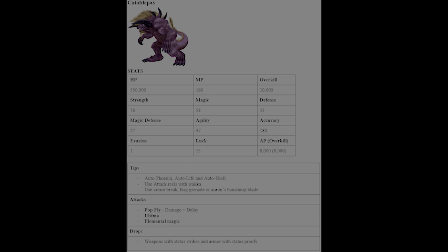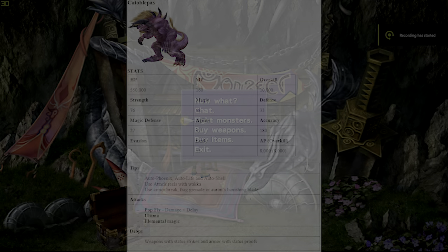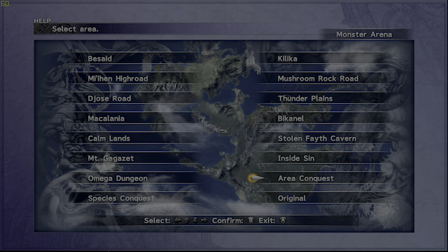Now we have Catoblepas. Use Auto-Phoenix, Auto-Shell, and Auto-Life because he does a nasty attack at the end called Ultima after he dies — similar to the Behemoth King inside Sin using Meteor. Use Wakka's Attack Reels for good damage. He's susceptible to Armor Break, Full Break, Frag Grenades, and Auron's Banishing Blade. His most devastating attack is Ultima, but he also uses Pop Fly which deals damage plus Delay. He drops weapons with status strikes and armor with status proof.